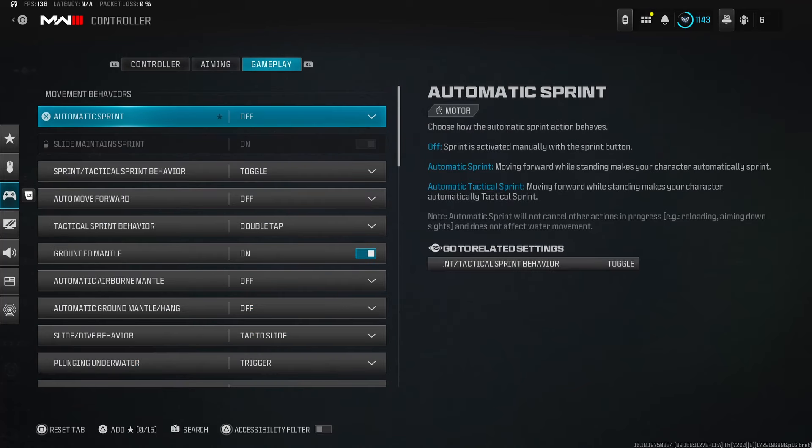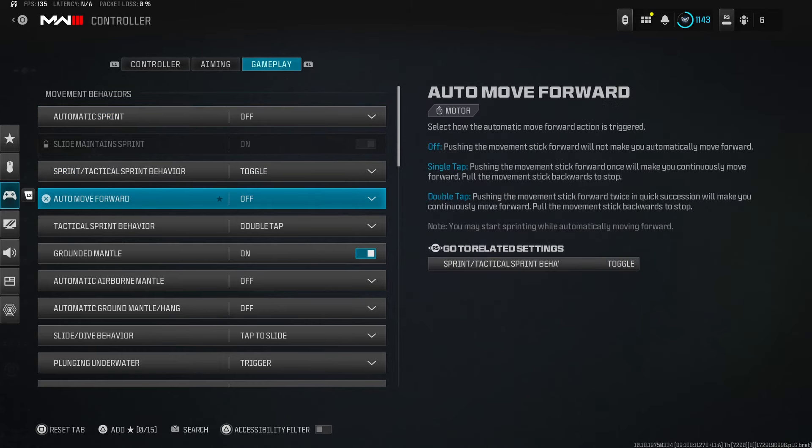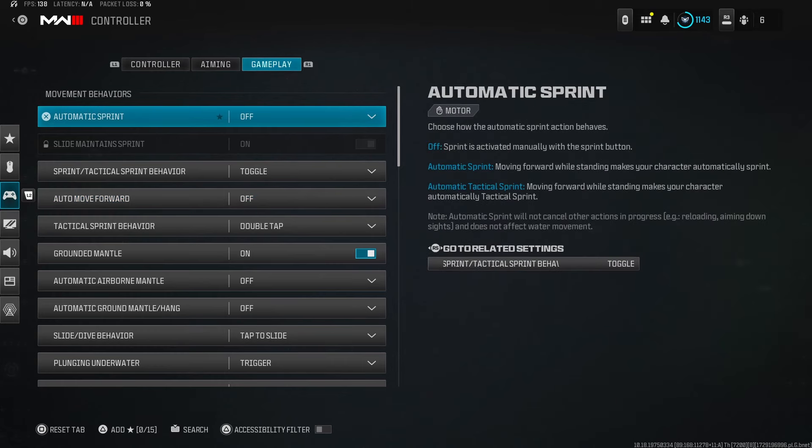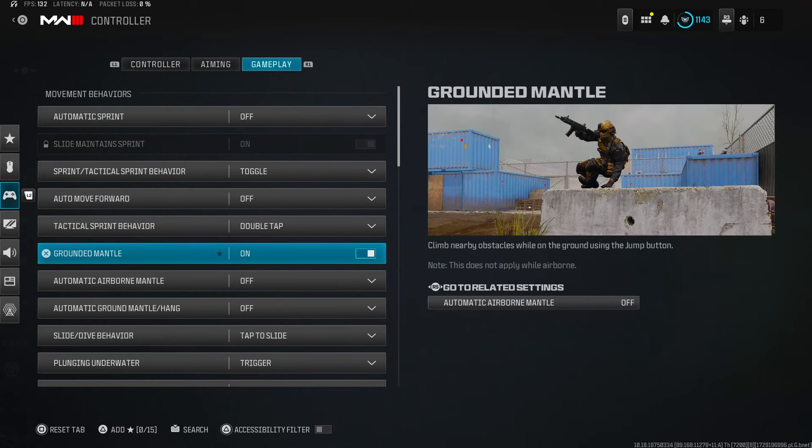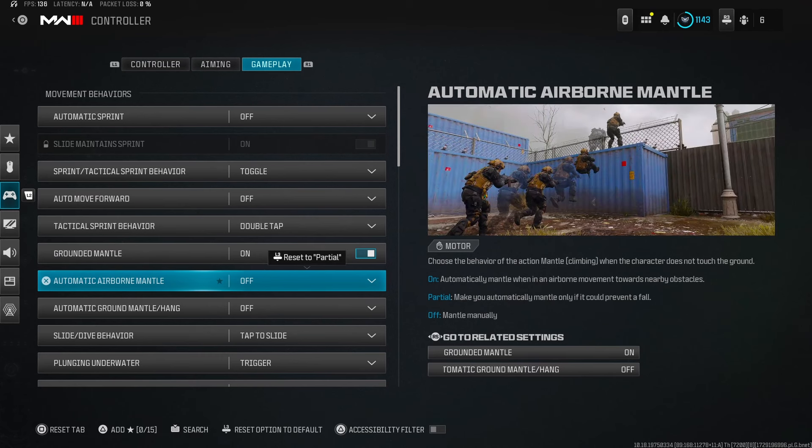Automatic sprint off — always turn it off, it's garbage. Sprint to Tactical Sprint behavior, toggle. Auto move forward off — I used to have this on, but when I started using dual wield weapons they wouldn't shoot because I was holding my left stick slightly upward, which triggers the auto sprint. Even standing still with auto sprint on, it can activate. Just turn it off.